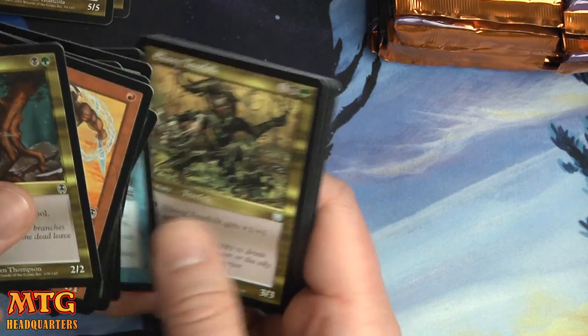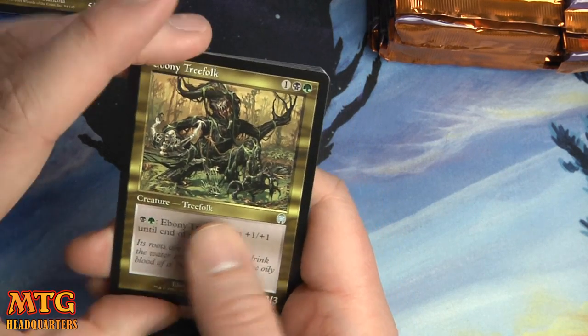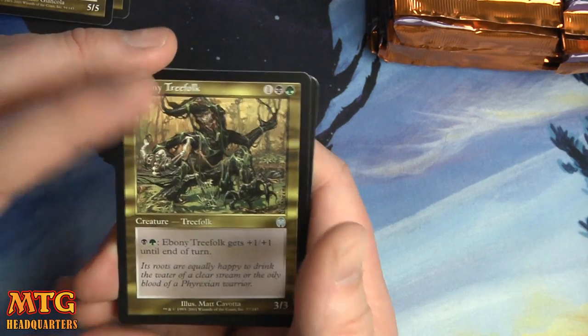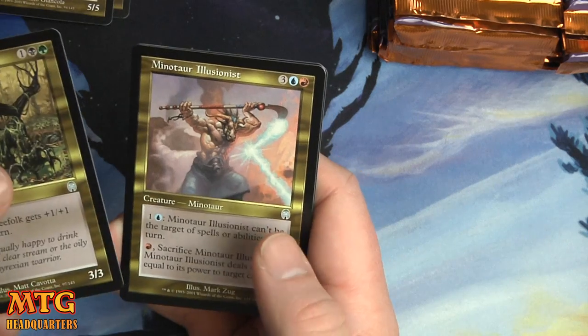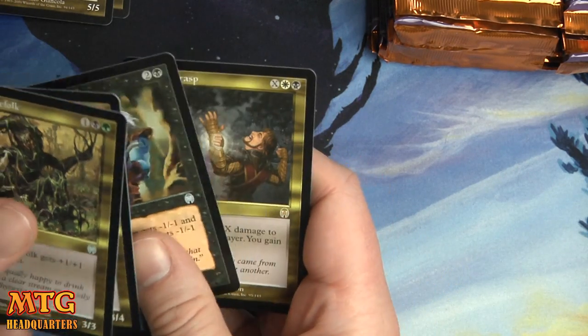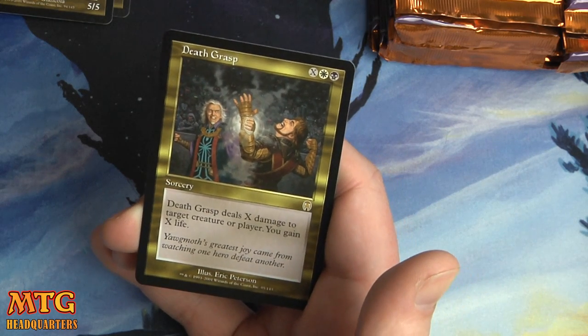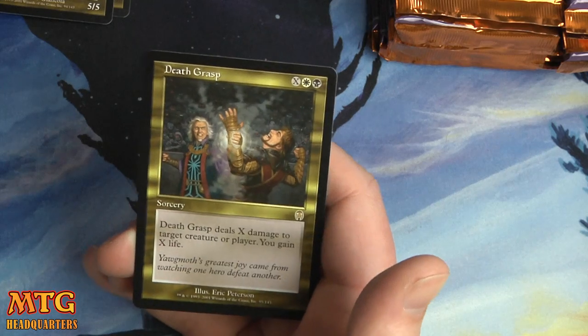If you guys wanted to still support Game Finder, I'll put a link in the description below for you to scoop up some sweet swag. Ebony Treefolk, Minotaur Illusionist, Foul Presence, and we have a Death Grasp — that's definitely a notable rare. X white-black: it deals X damage to target creature or player, and you gain X life.